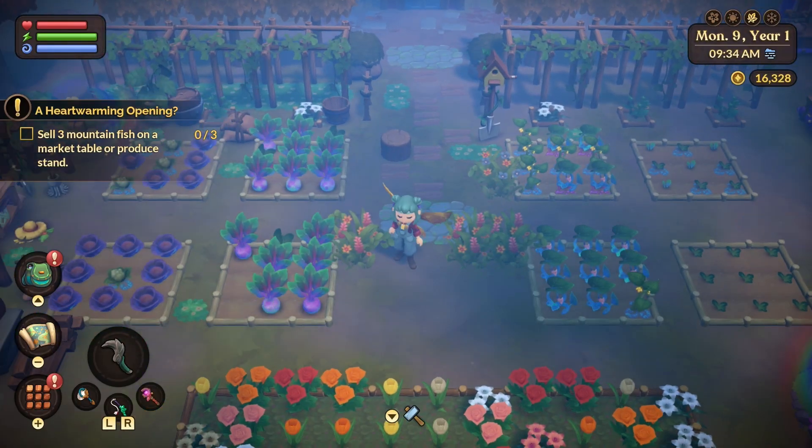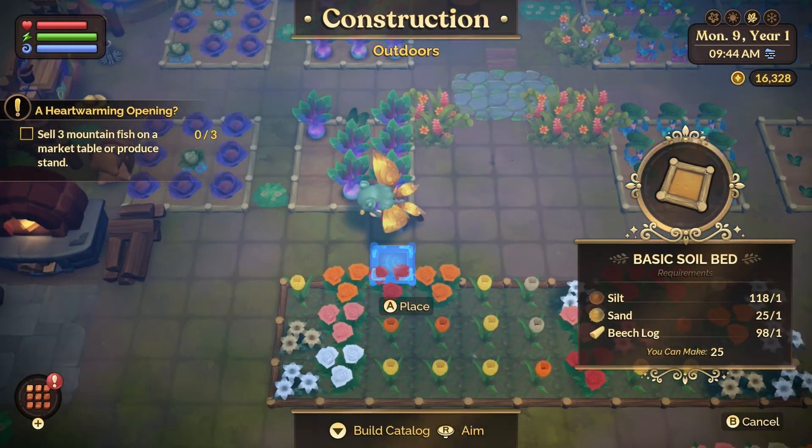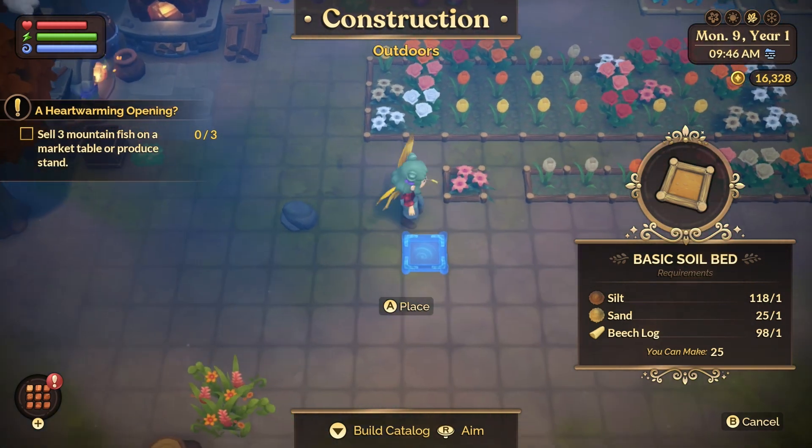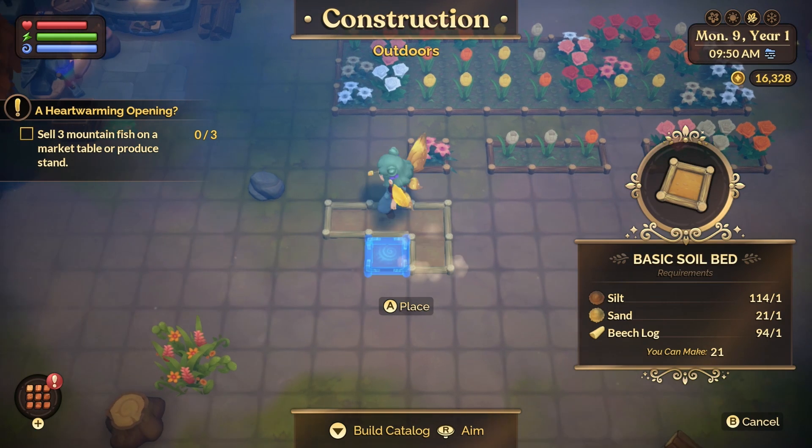We'll start off with all things basic farming. Unlike other farm sims, you actually have to craft basic garden beds to plant crops. The materials to craft the basic bed are silt, sand, and beach logs. The sand is found on the beach and the silt and beach logs can be found right on your farm.